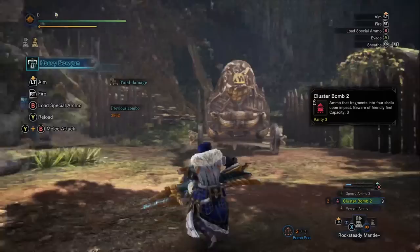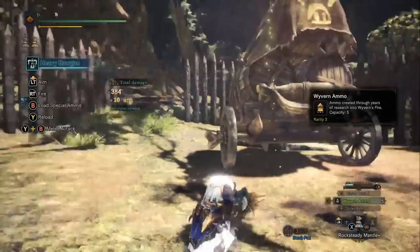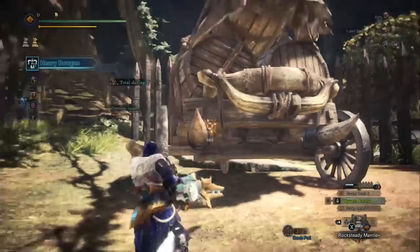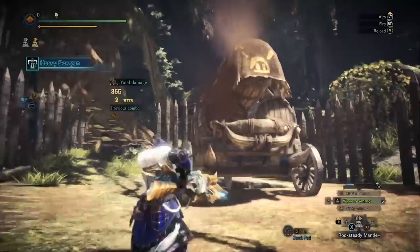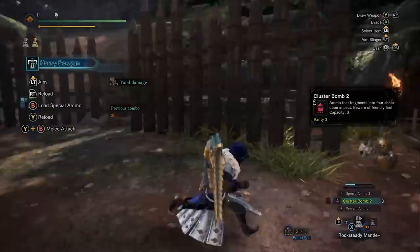Here are the cluster bombs - this is only cluster bomb level 2, we'll try level 3 in a minute. And here's the Wyvern ammo - Wyvern ammo is used as a wake-up, it's an explosive ammo type with a long charge time but it hits really hard. We have three shots of Wyvern ammo with this heavy bowgun. This build isn't designed to maximize Wyvern ammo damage, but it's a terrific spread ammo heavy bowgun build.